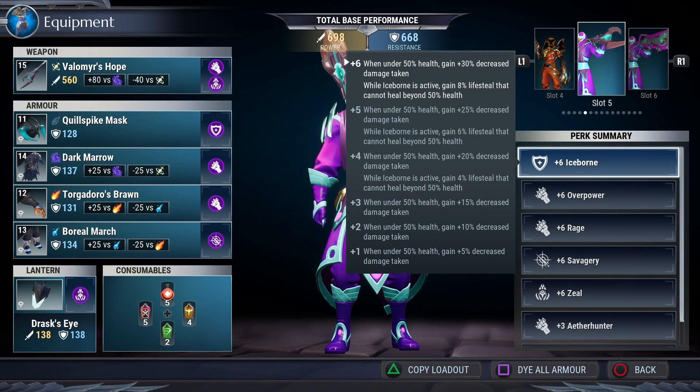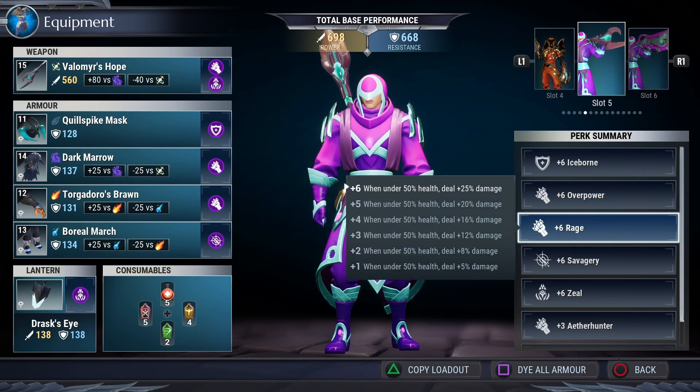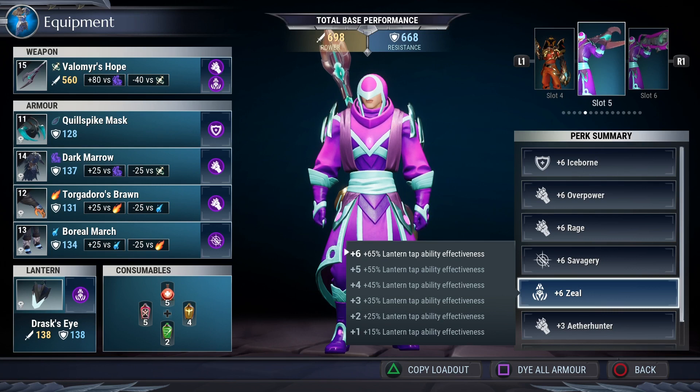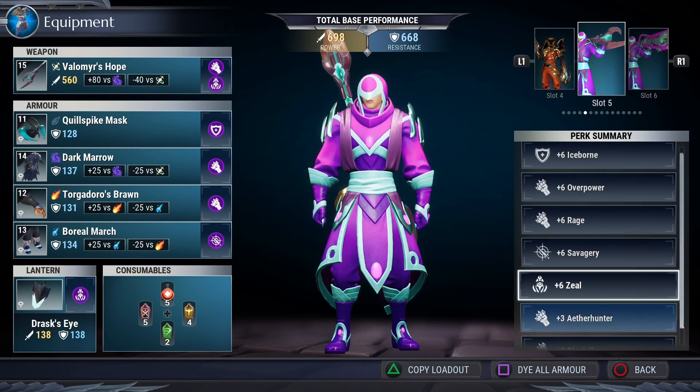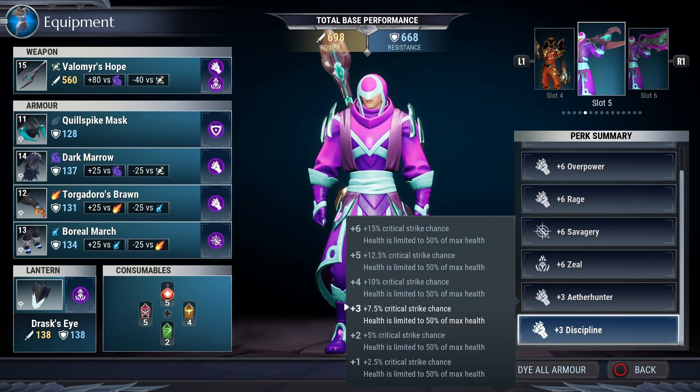Here's the full perk summary: Iceborne — hashtag we love iceborne. Overpower is 60% damage versus staggered behemoths. Rage is 25% damage all the time via Discipline. Savagery is 100% damage versus wounded parts, so wound as many parts as possible. Zeal is 65% lantern tap ability effectiveness, which significantly boosts that 30% damage from Drask's lantern. Aether Hunter is 20% damage versus aether-charged behemoths — when they have the blue flame around their icon. Discipline keeps us at half health to consistently utilize Rage, and also increases critical strike chance by 7.5%.